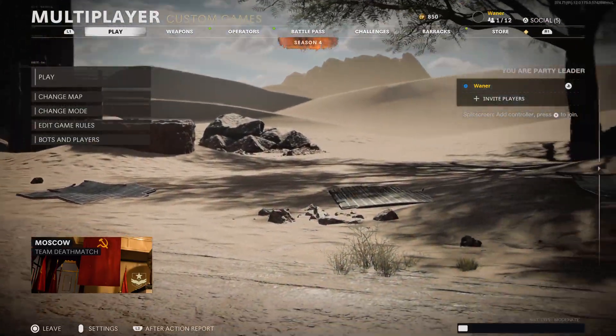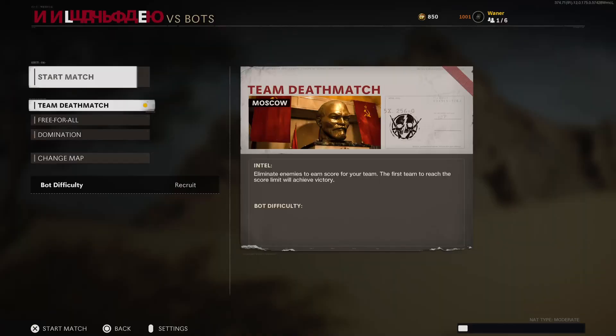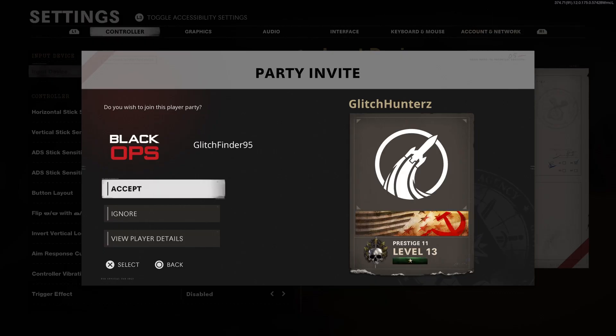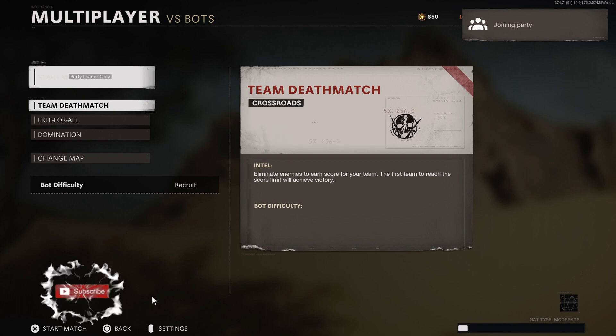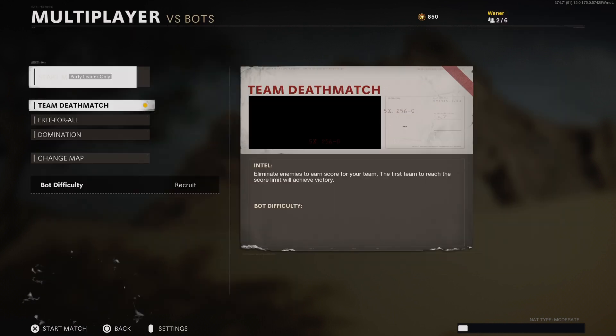Now, if you know the previous method, this will be simple for you guys. What you want to do is go to VS Bots, press start, and get a friend to invite you to multiplayer itself. Accept the invite with the controller. Now you're in his lobby.